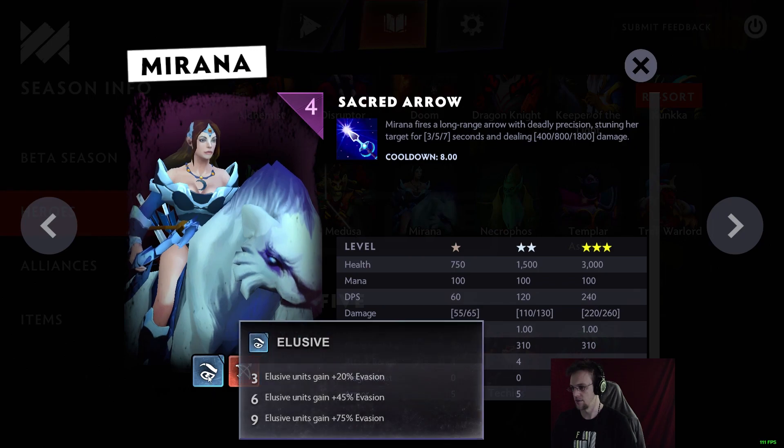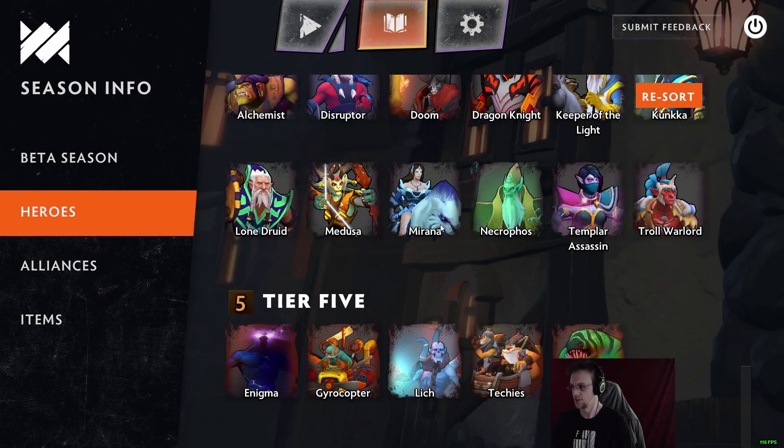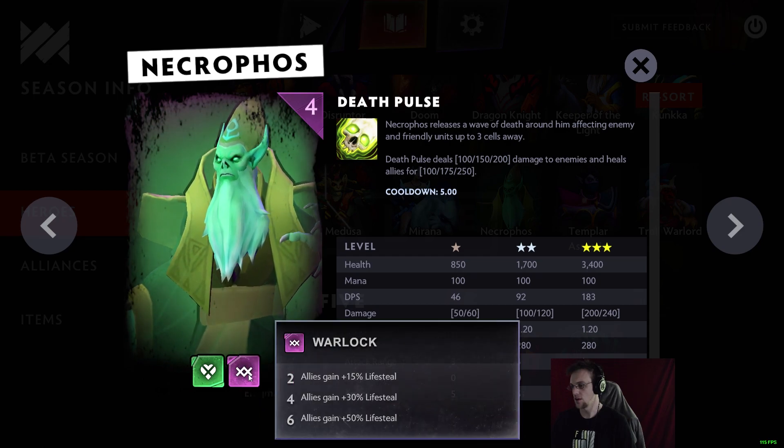Mirana is Elusive and Hunter — she fires a long-range arrow signing her target for 3/5/7 seconds, dealing 400/800/1800 damage. Level three Mirana is insane. Necrophos with Death Pulse is a Heartless and Warlock, just like in Auto Chess.